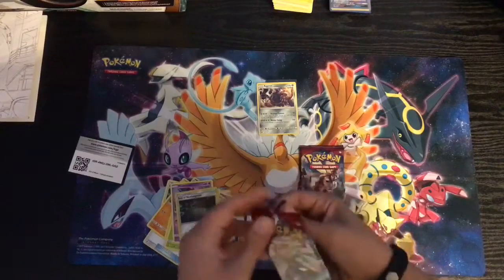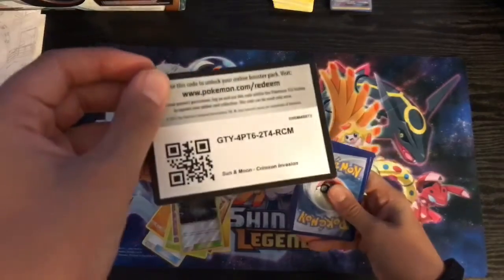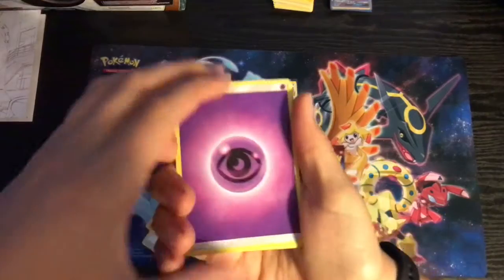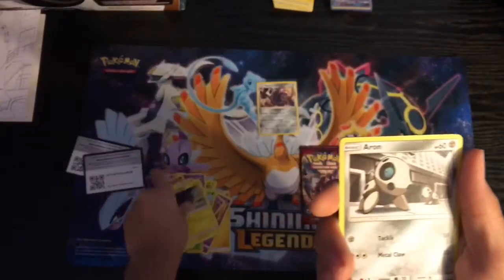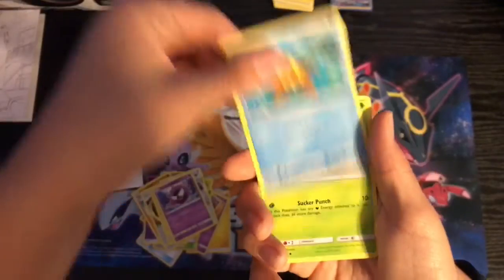All right, second pack — if you guys are new, subscribe. Just subscribe, nothing else to say. One, two, three, four — please subscribe, you might get something good. All right: fighting energy, Gastrodon, Counter Energy, Alolan Vulpix, Arcanine, Gastly, Starmie.